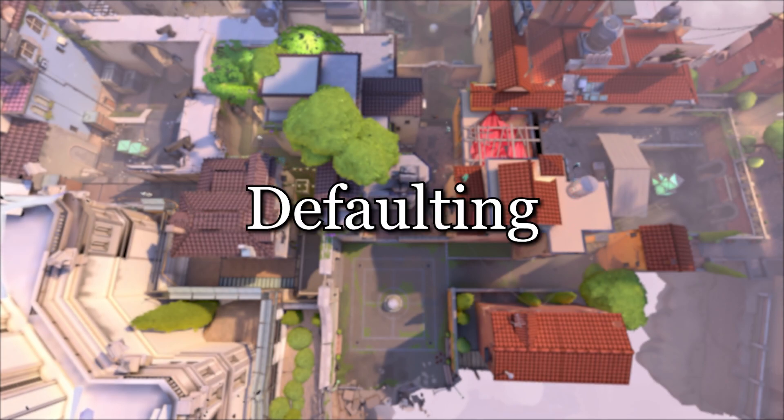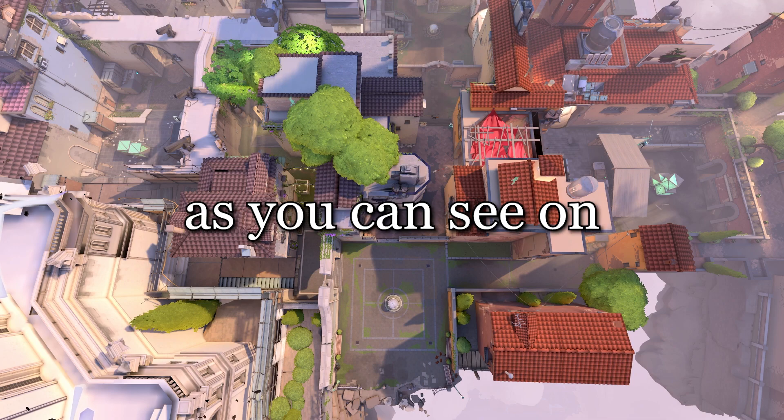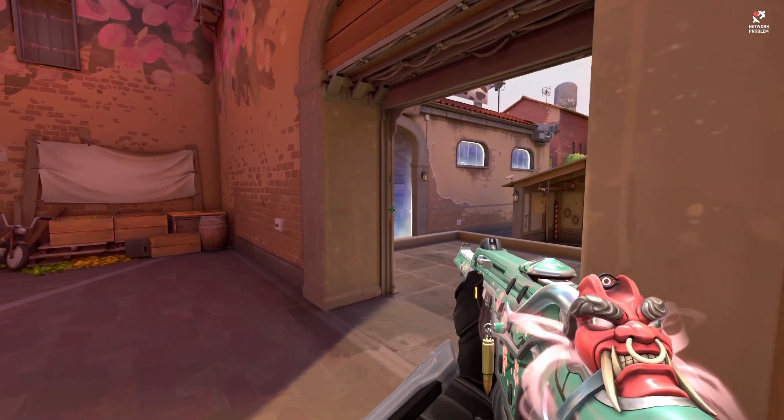Defaulting. Defaulting is the zero protocol positioning and control of each map. As you can see on Ascent, it looks a little something like this: 2A, 1 mid, 2B.